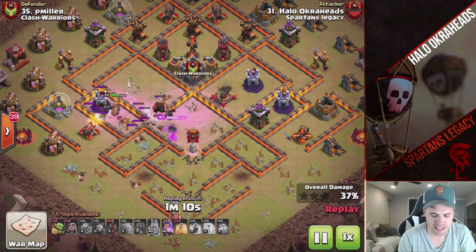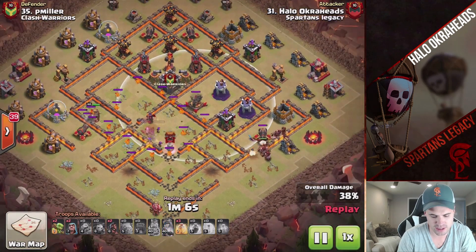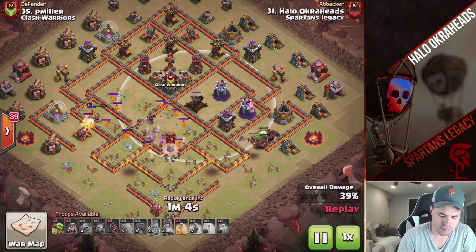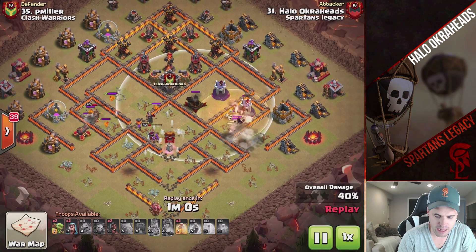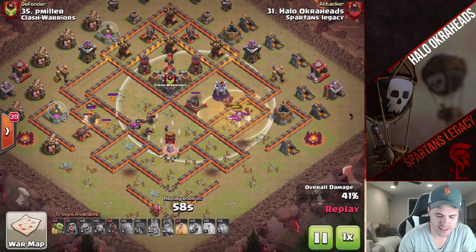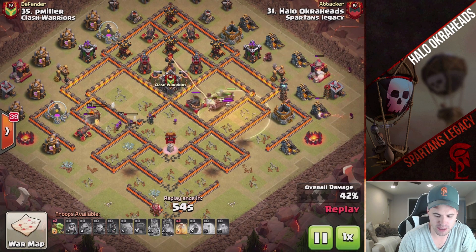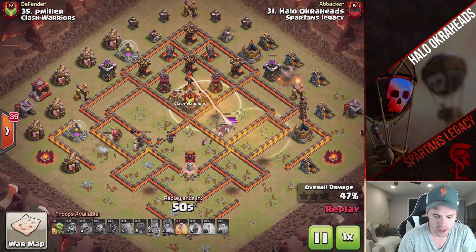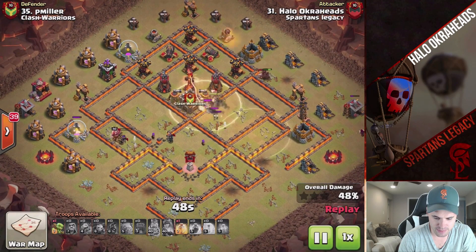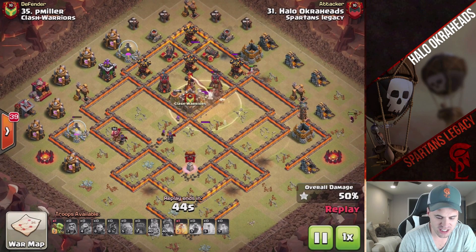The queen got stuck on the hound, getting tagged by defenses with nothing there to help. She takes down the pup, but besides that she's gone, and I just didn't get enough. My plan was for the queen to get the expo, the cannon, the archer tower, and things of that nature — she just didn't get enough. And all the springs were at twelve — didn't have enough juice in the tank.